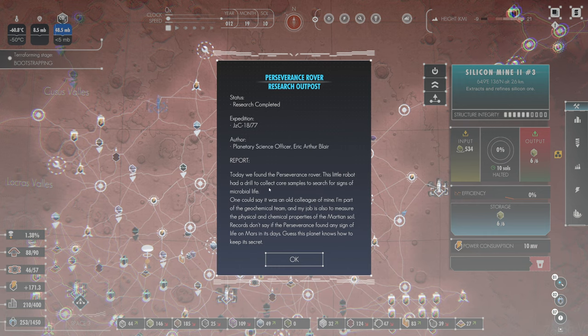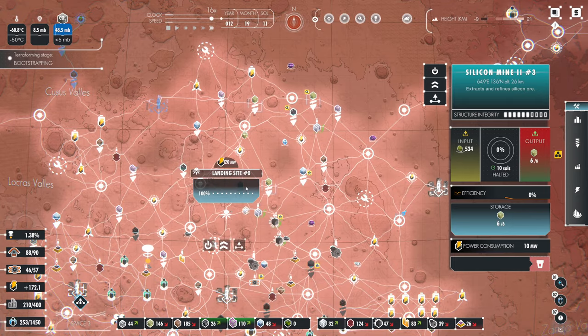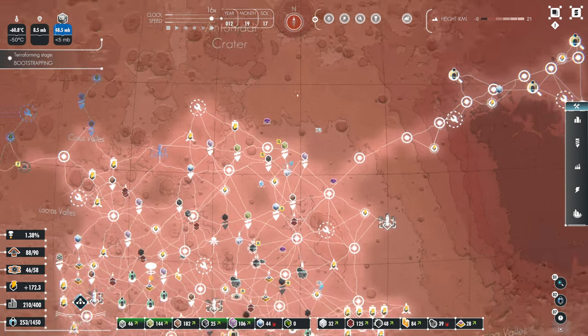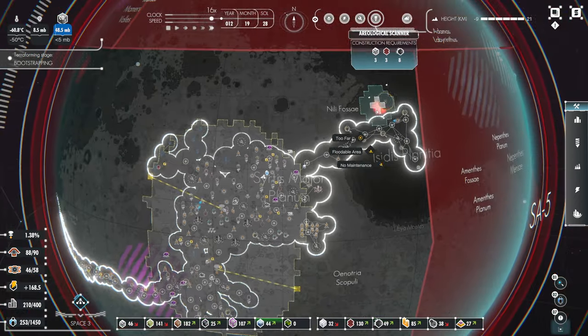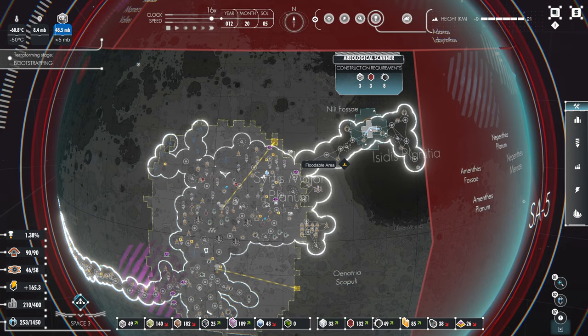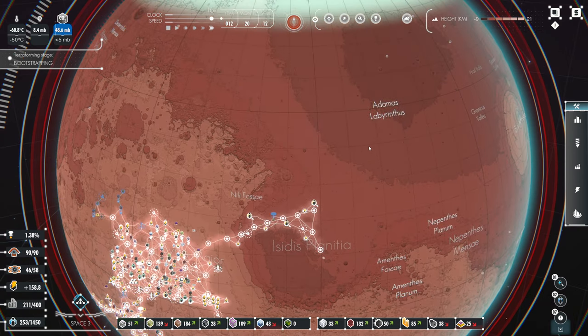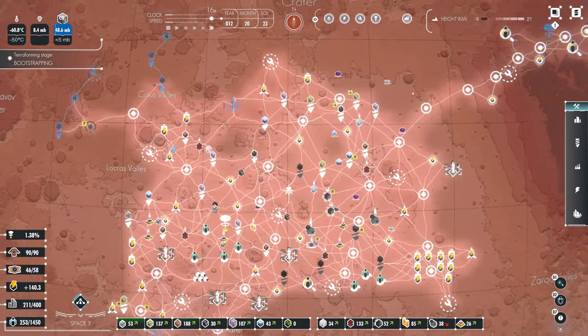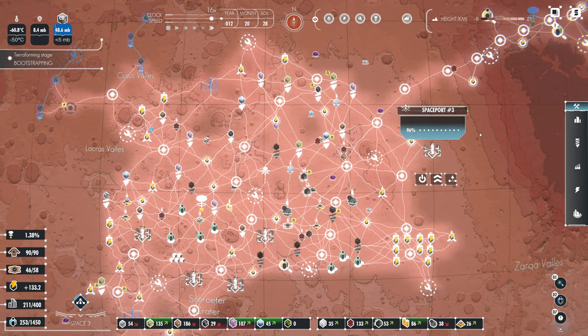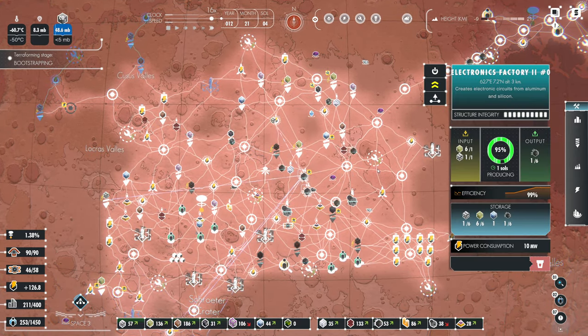Perseverance rover research outpost — wonderful. Today we found the Perseverance robot. This little robot had a drill to collect core samples and search for evidence of microbial life. One could say it was an old colleague. Guess this planet knows how to keep it secret. Speaking of which, we should throw down an areological scanner. There's a floodable area — I'm not particularly bothered about that at the moment, although once the polar ice caps actually do melt, flooding areas is going to be somewhat important.